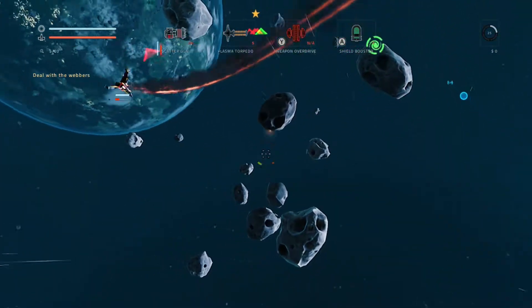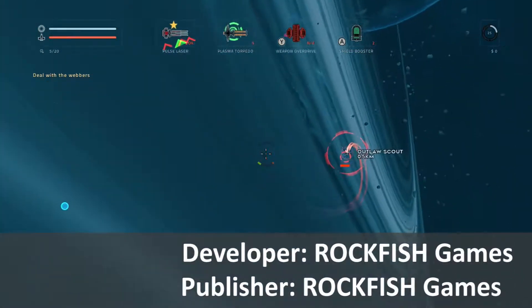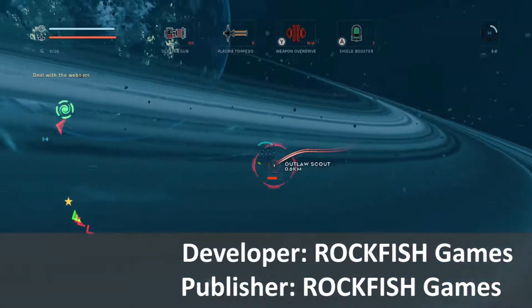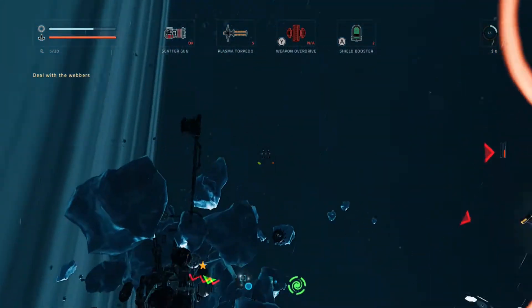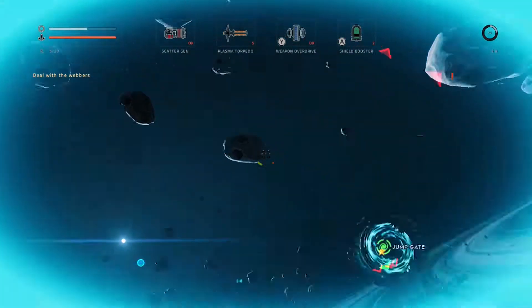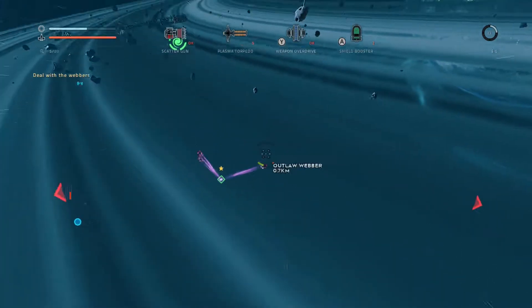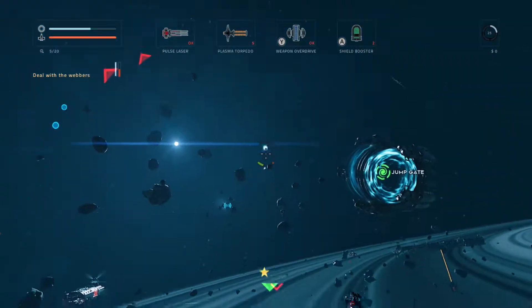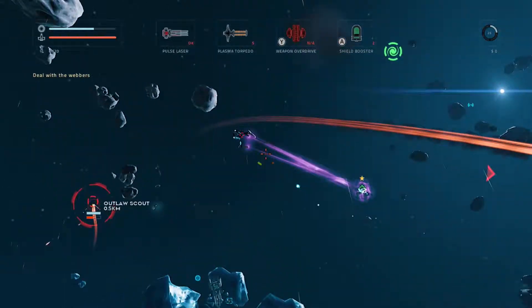EverSpace by Rockfish Games has had quite a journey from its early access release on PC to its full release on Xbox One and PlayStation 4, and now it's on Nintendo Switch. I think its gameplay definitely suits the system. Controls take a little bit of getting used to, which I'll get to in a moment. And visually it looks pretty good, but it's not the best looking space shooter out there on the system.